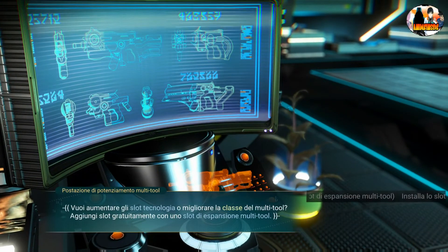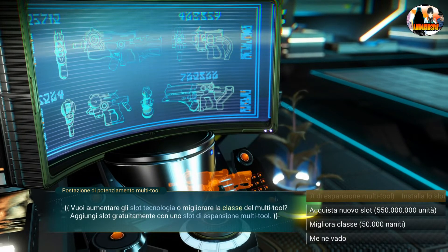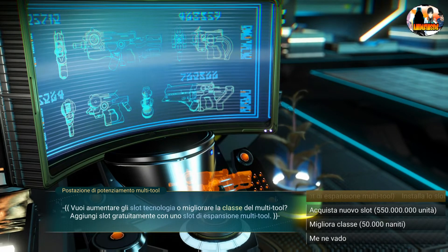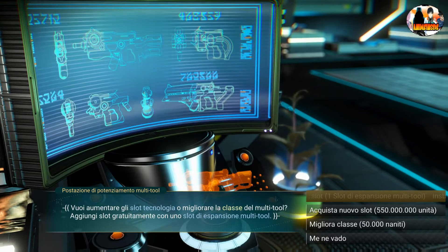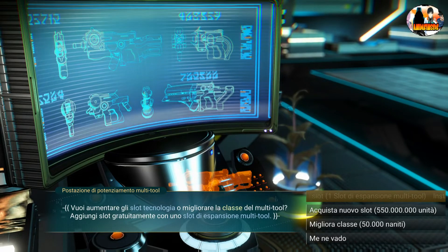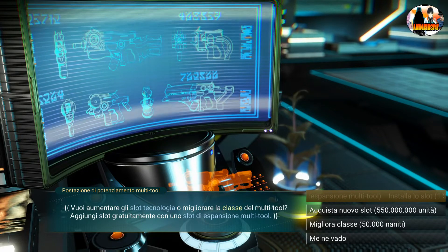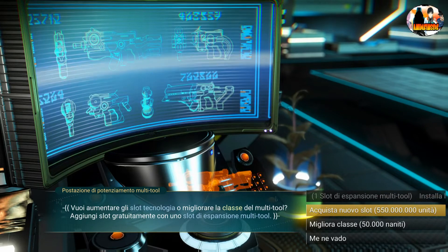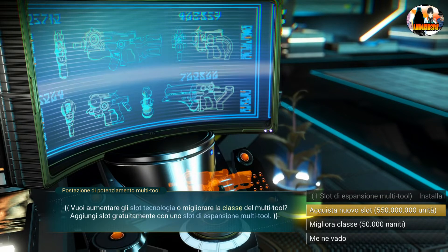Si installano slot di espansione che trovate saccheggiando alcuni mercantini, oppure facendo le navi mercantili alla deriva, o mandando spedizioni. Un altro modo è quello di comprarli — come vedete, la spesa è diventata molto esosa, non mi bastano neanche i soldi che ho fatto.